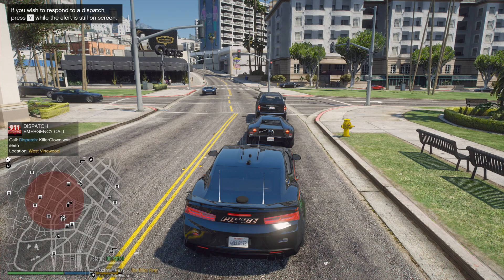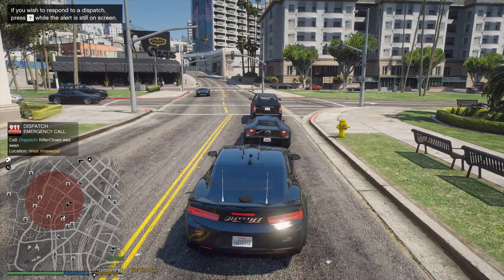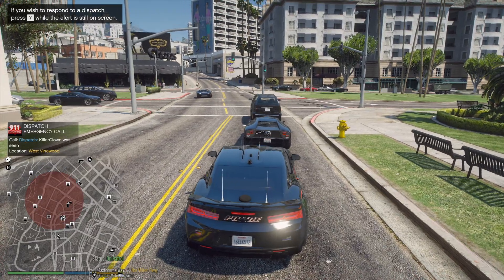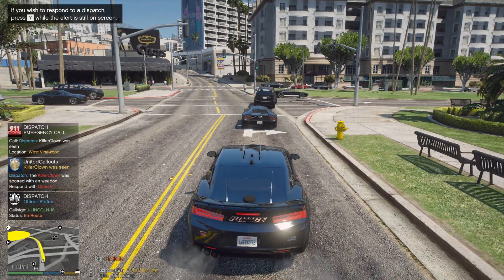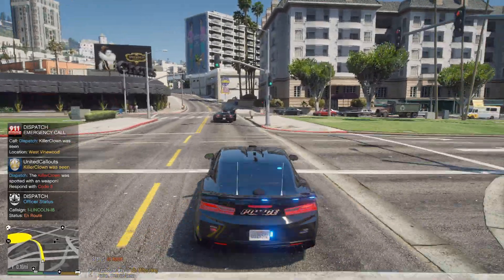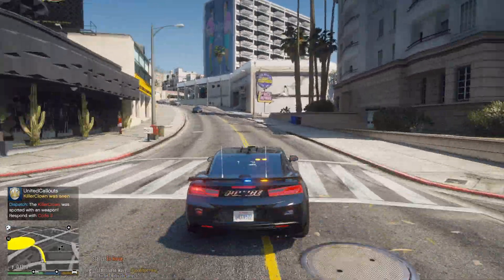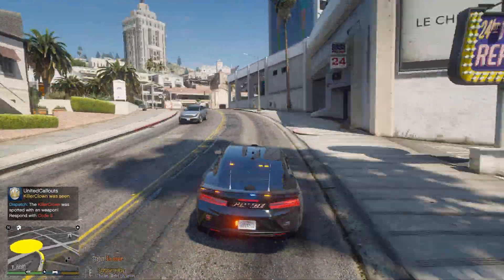All units, assault with a deadly weapon on Eastbourne Way. 1-18 Dispatch, show me en route. We have reports of a killer clown who was seen up here around the Vinewood Hills area, so we're going to go ahead and get up there. Go ahead and run code 3.